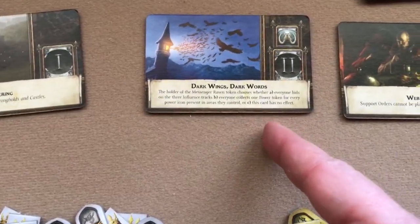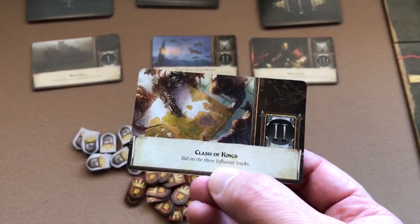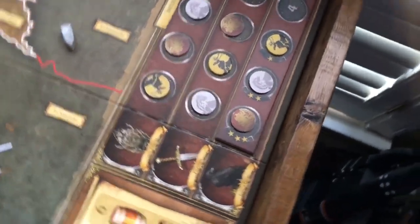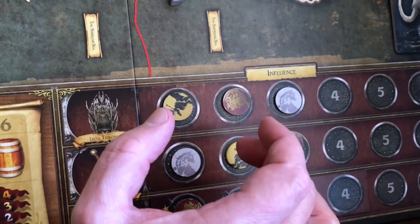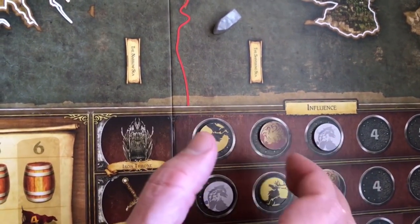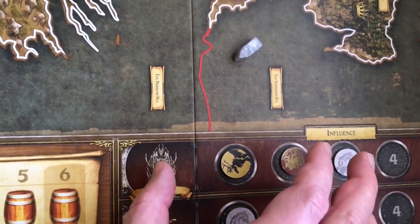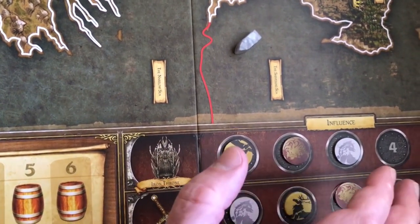There's another card called the Clash of Kings that also has you bid on the three influence tracks. Starting with the Iron Throne track: each player takes a number of tokens into their hand, and once all players are ready, each player reveals how many tokens they're bidding. The player who bid the most moves to the first spot on the Iron Throne track, the second highest bidder to the second spot, and the lowest to the last spot. The player who bid the most takes the Iron Throne token. If there's a tie, the current holder of the Iron Throne token breaks it. All power tokens bid are then returned to the pool.